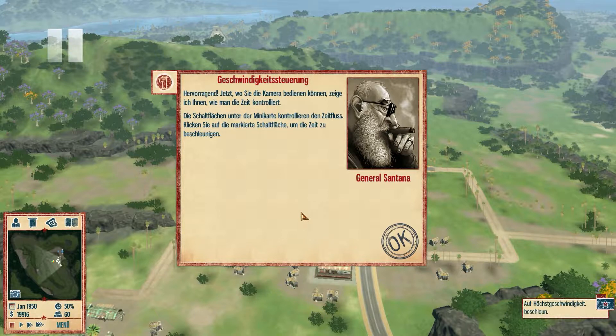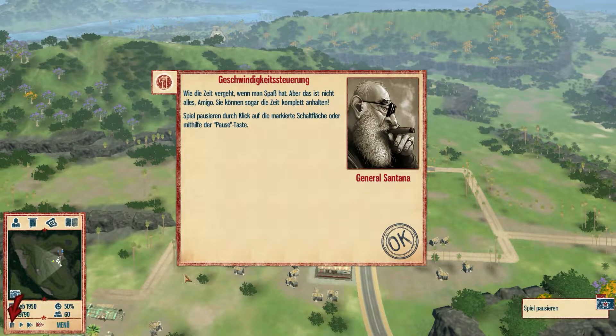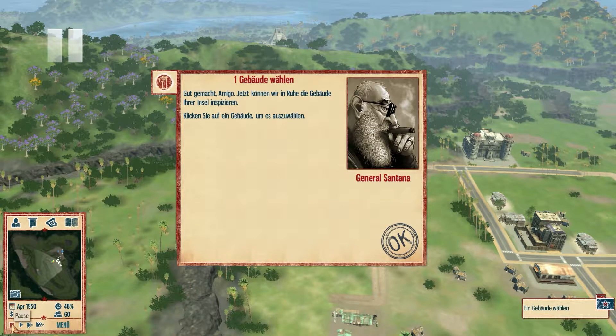Die Schaltflächen unter der Minikarte kontrollieren den Zeitfluss. Das müsste ich auch mal in Echt können. Klicken Sie auf die markierte Schaltfläche, um die Zeit zu beschleunigen. Sie sind so mächtig, Sie können sogar die Zeit anhalten - Spiel pausieren durch Klick auf die markierte Schaltfläche oder mit der Pause-Taste. Jetzt können wir in Ruhe die Gebäude Ihrer Insel inspizieren. Klicken Sie auf ein Gebäude, um es auszuwählen.